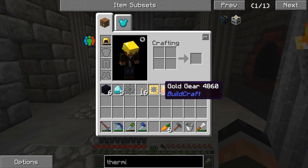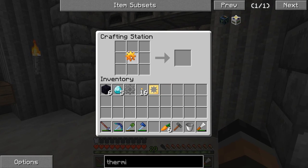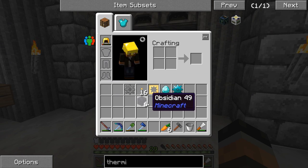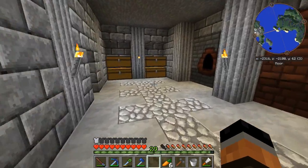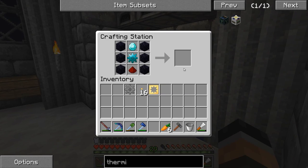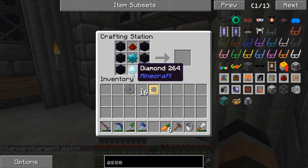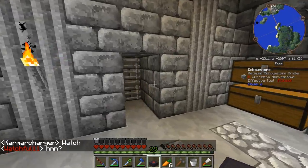We'll also need bronze gears. We need our diamond gear as well — boom, we got our diamond gear. We're going to need obsidian and a piece of redstone, and then we'll have our assembly table done and ready to go. Redstone in the middle — there we go, we have ourselves our very first assembly table.